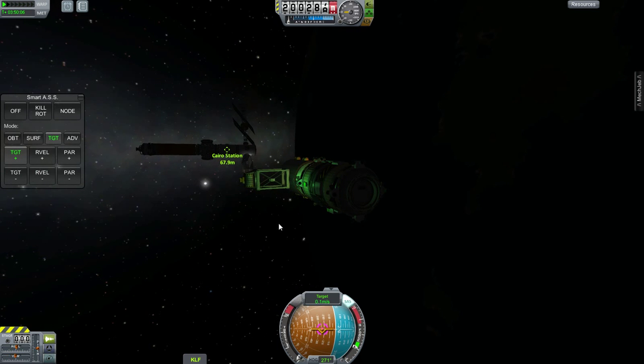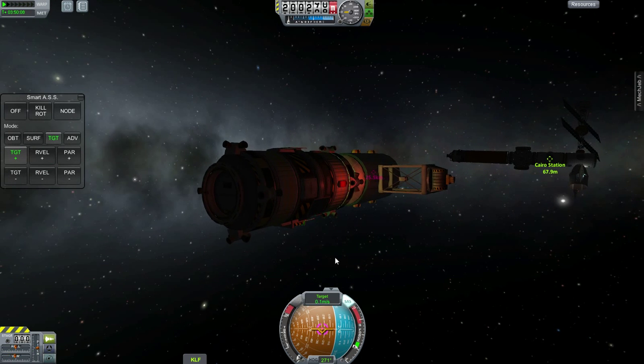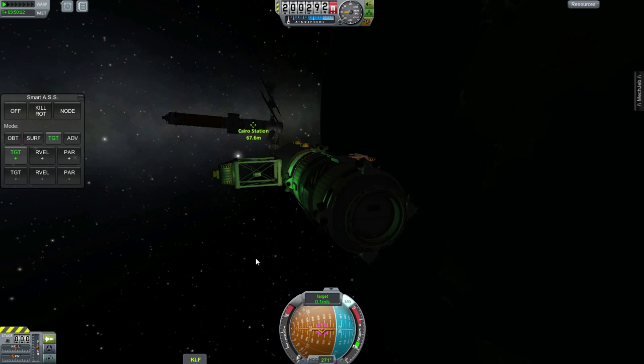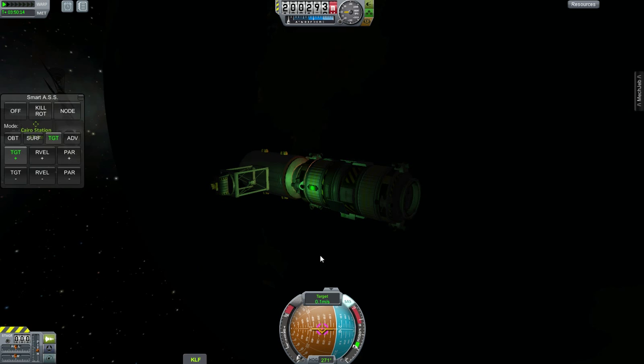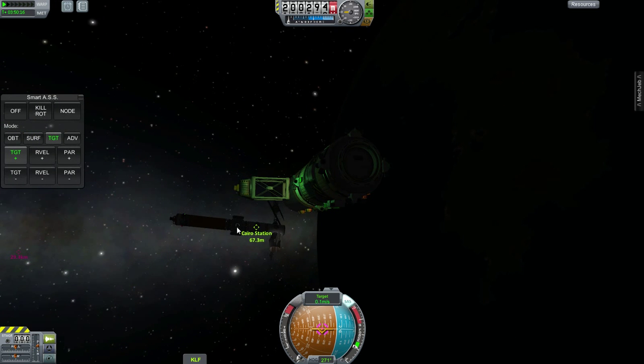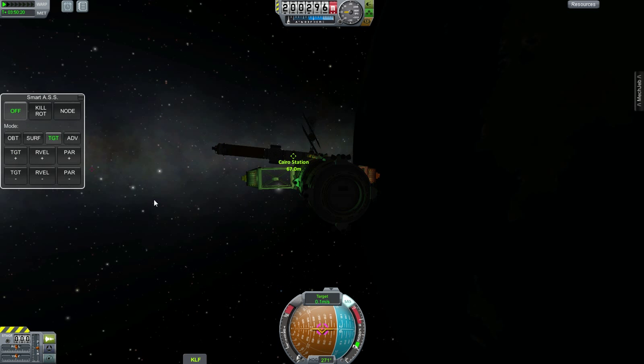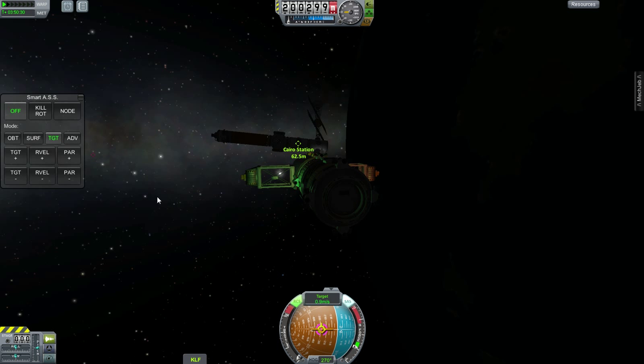This is really nice if you don't get it quite straight. If you miss alignment, both ships will kind of compensate just a little bit for you, so it gives you a larger margin of error. Let me turn this off so I don't waste RCS. Precise mode — let's fly in there. RCS off.